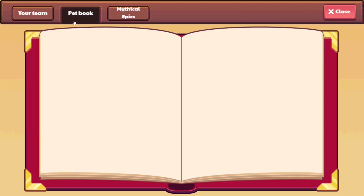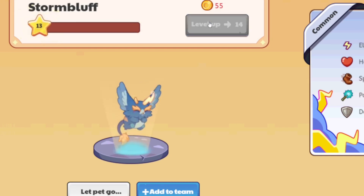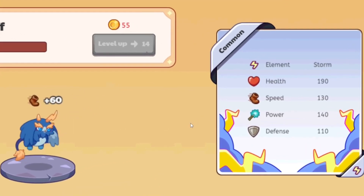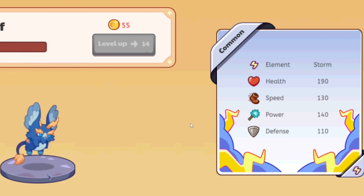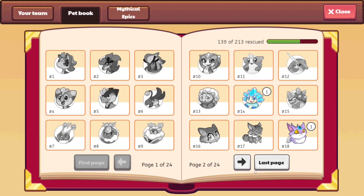Alright, this is our pet book over here. Let's go to our team. At the very end, we have ourselves Storm Bluff. Let's upgrade it to level 13. Storm Bluff over here — it seems to be an Electro-type. It looks exactly like the Owl, anyways. Let's learn to spell and we can see its stats. From what we see it looks okay. Let's get our pet book and check up on it.